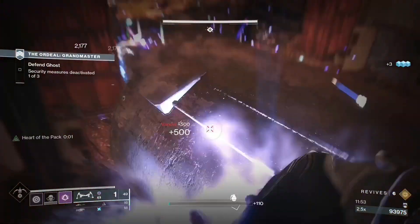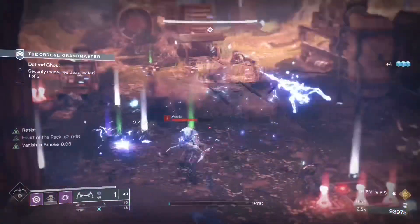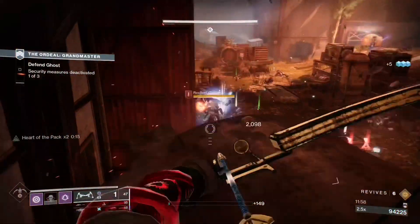You can also run bottom tree Tether, a Chaos Reach Warlock, a Stasis Hunter, or a Well Warlock — these can all be really good options for this section.